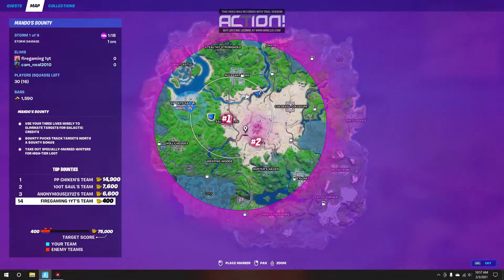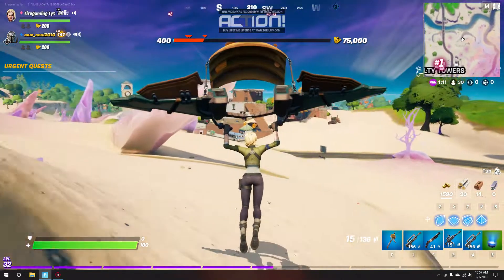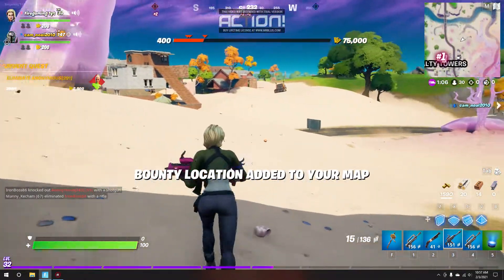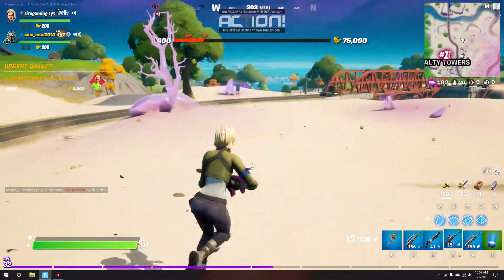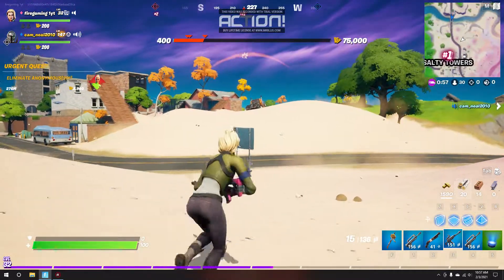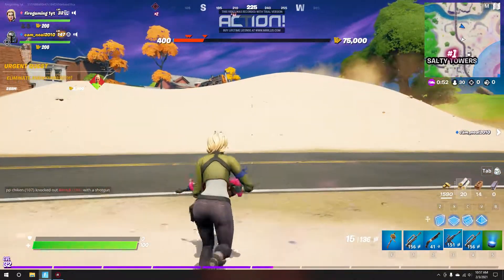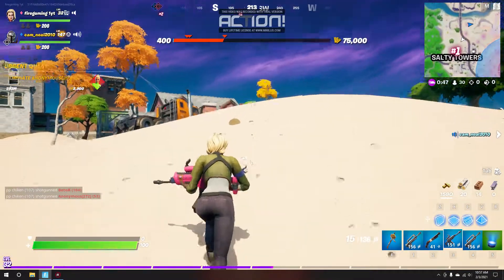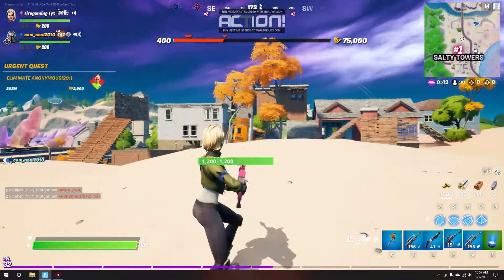Okay, let's go for my bounty — they are in Sweaty Sands. And your bounty died. Number one is over here, and of course you pull up on number one. Oh wow — this body really eliminated your target. Okay, okay, okay.